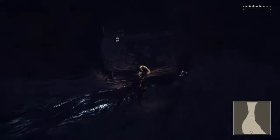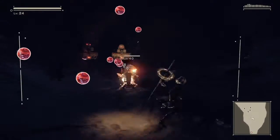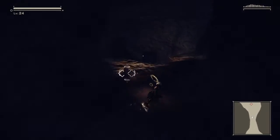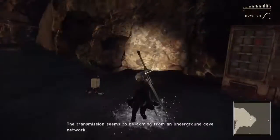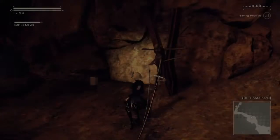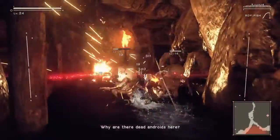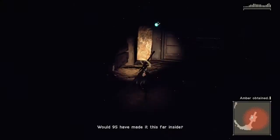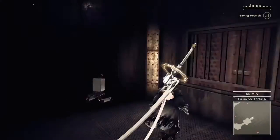I finally found something — please tell me 9S is somewhere here. Okay, I'm in a cave. I don't think I'm supposed to be here. I found something I'm not supposed to be here — no no no. 9S should have landed around here. Alert: fake black box signal detected. The transmission seems to be coming from an underground cave network. Okay, he is here, that's good. Those are androids — I don't know why there are dead androids here. Would 9S have made it this far inside? Alert: possible enemy ambush ahead. We have to risk it for 9S.